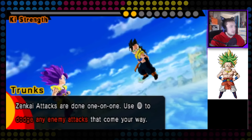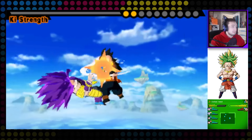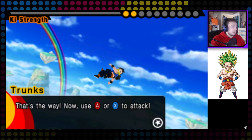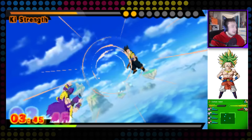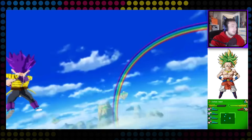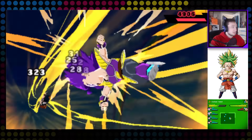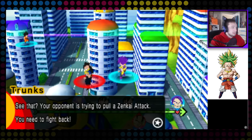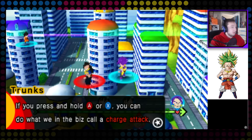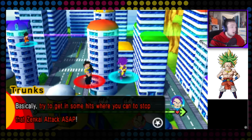Alright, Zenkai Attack on this guy! 'Zenkai attacks are done one by one. Dodge every attack that comes your way.' Yep, that's it — oh god. 'Now use X to attack and try to get as many hits as you can before time runs out to deal the most damage.' Oh Jesus, that ain't good. I guess we're doing a Buster Rush on him — we actually got him over to Goten! 'Your opponent is trying to pull a Zenkai attack, fight back. Press and hold X for a charge attack, or press B or Y to guard.' Now you tell me I could guard!